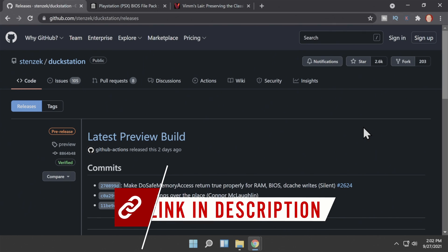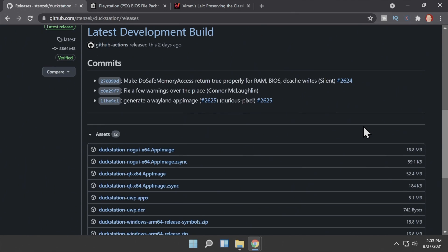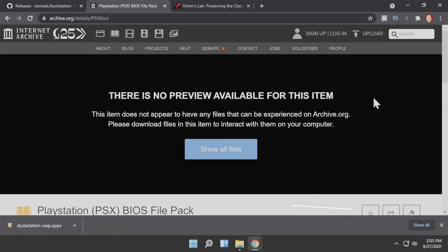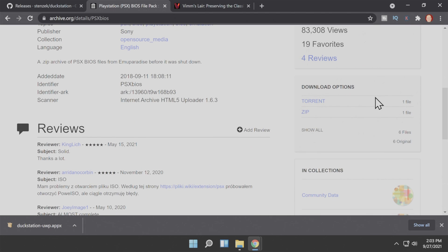Now comes the fun part — downloading the files you need to set everything up on your Xbox. DuckStation is hosted on GitHub; I have it linked in the description below. The Xbox file format is somewhat unique — to install under the development system, you need to grab the .appx file. You also need system BIOS files for this to work correctly on your Xbox — they're hosted on Internet Archive, linked in the description. Scroll down on the page until you see the zip file download and click it to get the BIOS files.